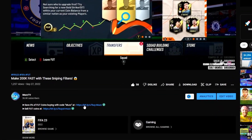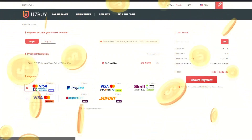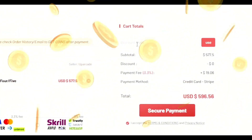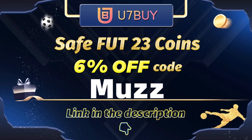For cheap and reliable FIFA 23 coins, head over to u7buy.com — they deliver fast and reliable FIFA 23 coins. Make sure to use code 'muzz' for 6% off at checkout. Links in the description.